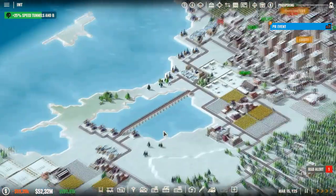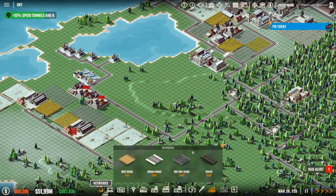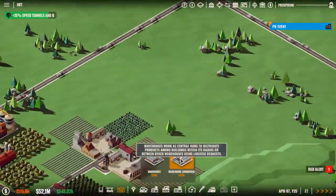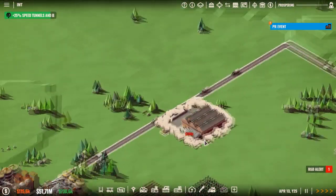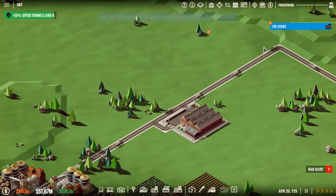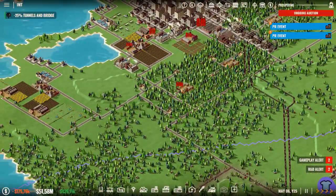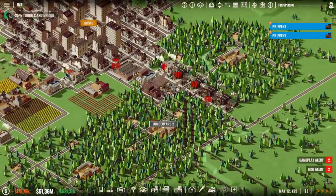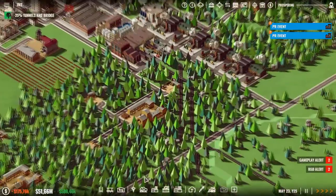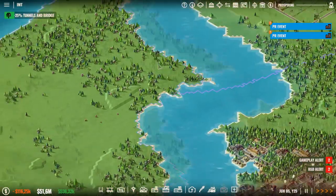You know what would be better — if we have another warehouse somewhere. Let's see, we have a warehouse right here or something. Can we now build a track that also expands to the other train station? I think it will be.